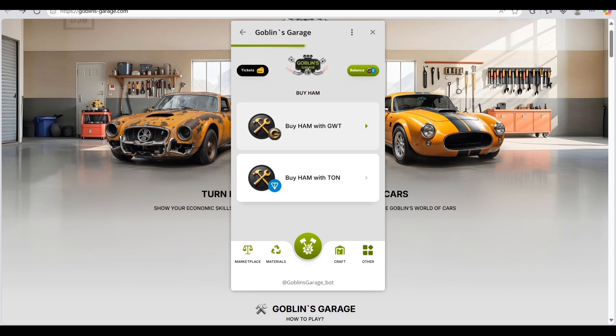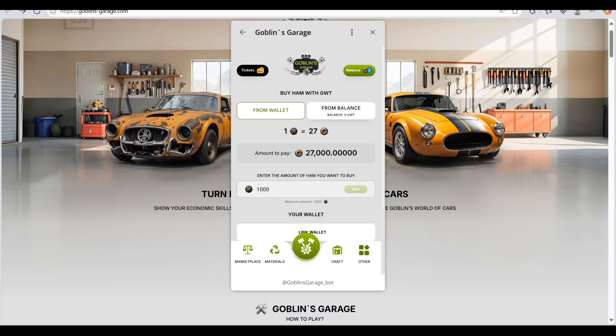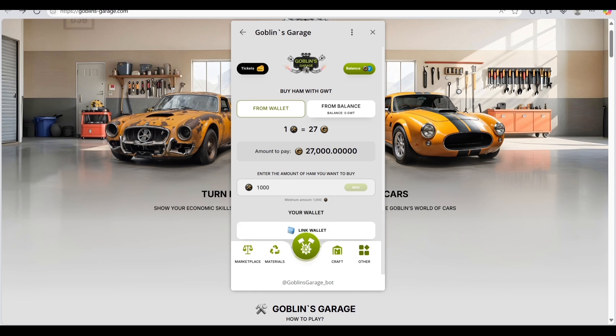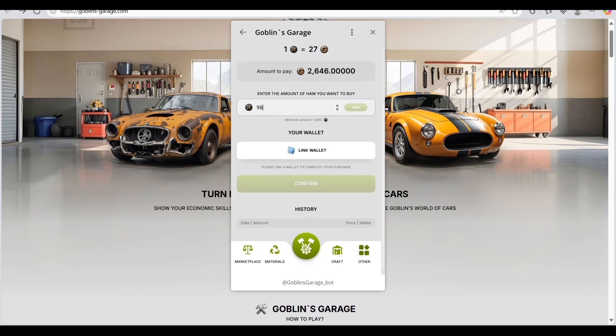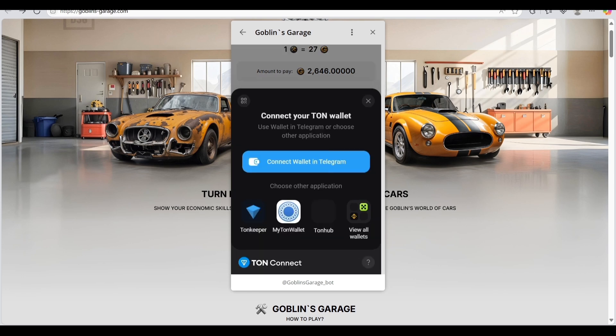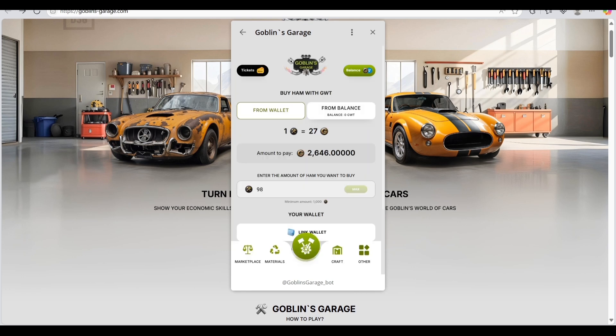If you want to buy HAM tokens, there are two options depending on what you want. You can buy HAM with GWT — 1 HAM is 27 GWT. Enter the amount you want to buy, pay from your wallet, and connect your wallet. They support Tonekeeper, Tone Wallet, Tone Up, and other wallets. The conversion is straightforward and easy.